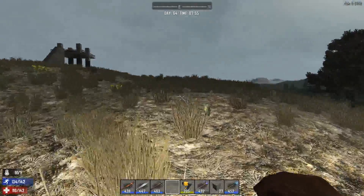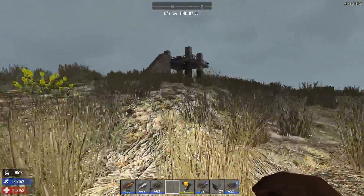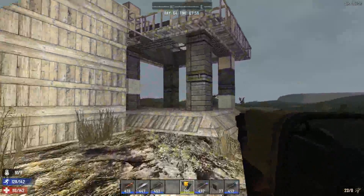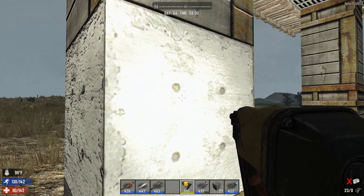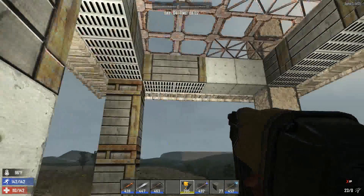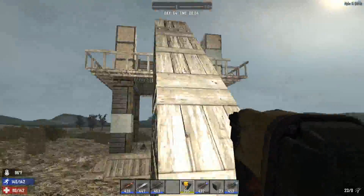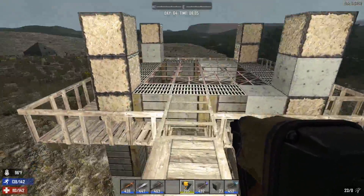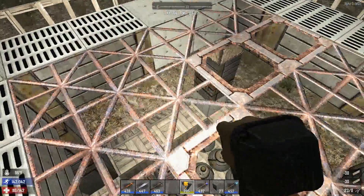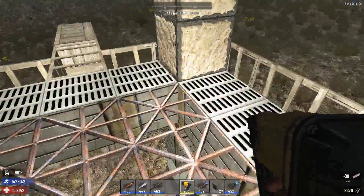Hindsight being 20-20 and all, I should have built this closer to base, but it is what it is at this point. Let's see if we can get the rest of the stanchions - am I out of steel? Yes I am. Okay, let's get the grates up top upgraded. We're going to use this for surviving horde nights, and I am chewing forged iron like it's going out of style.